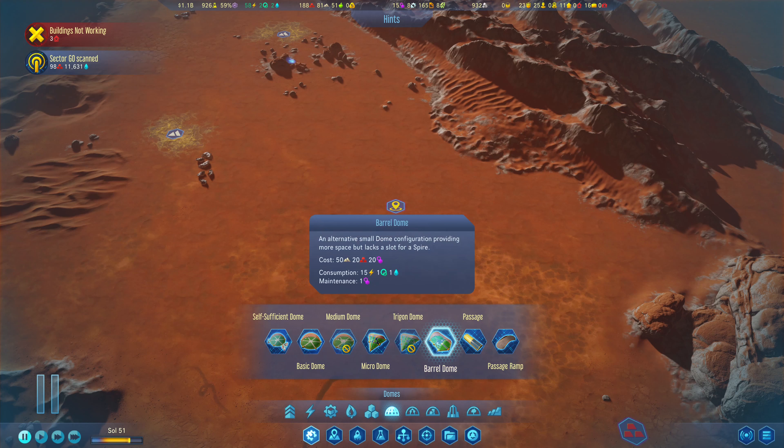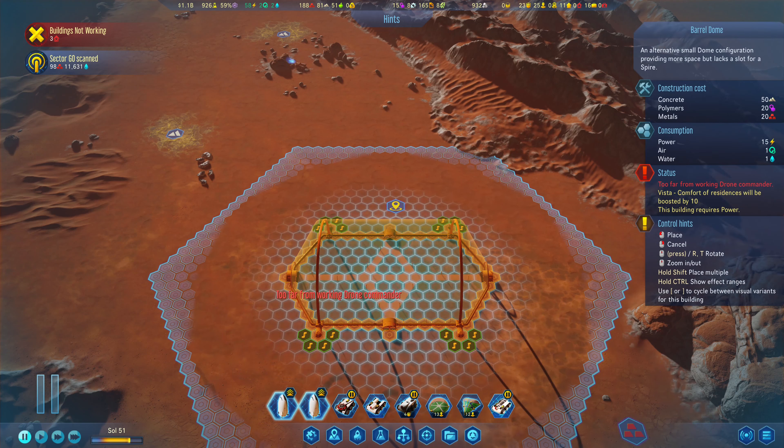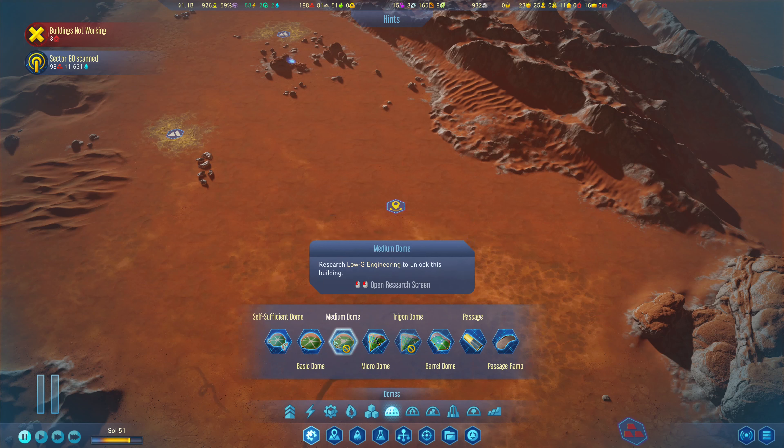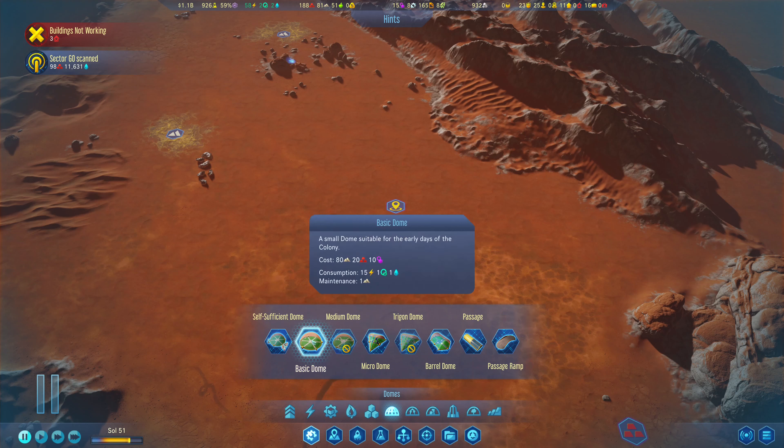We could also do a barrel dome — that's another small dome providing more space, but it lacks room for a spire. That gives seven or eight locations instead of the standard six. That being said, I do think the spires would be rather handy. We opened up the opportunity to research a spire for housing, so that could actually be super beneficial for us.